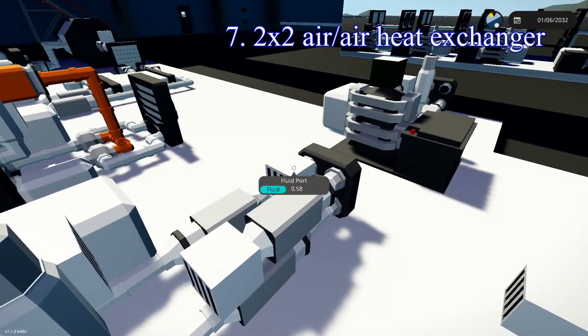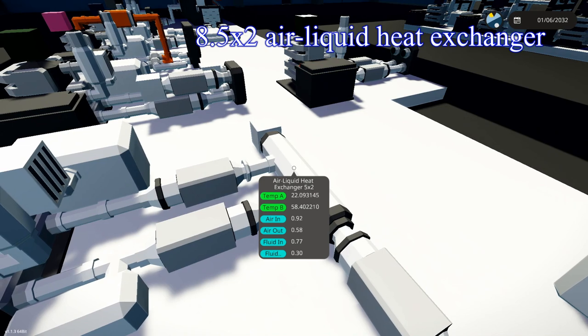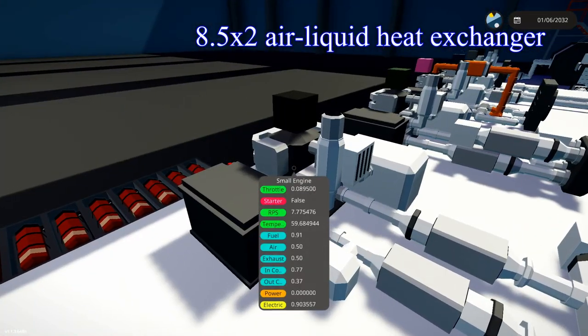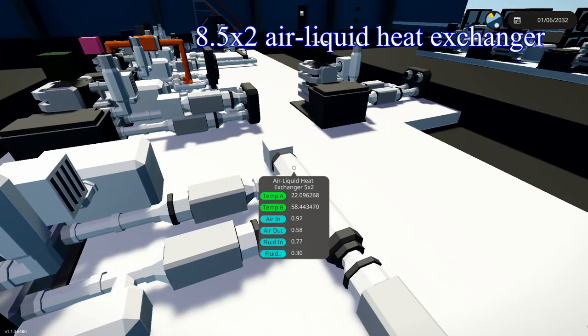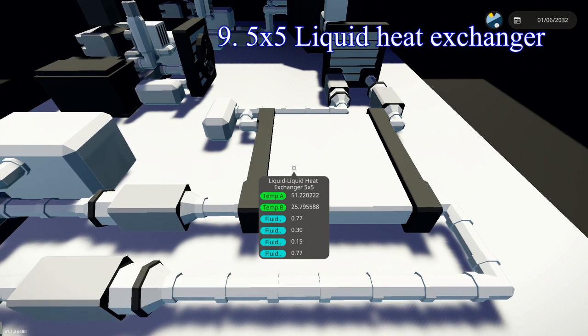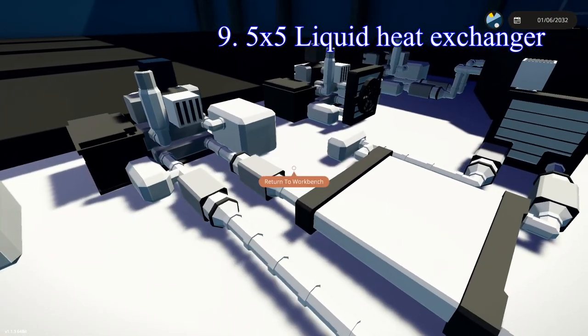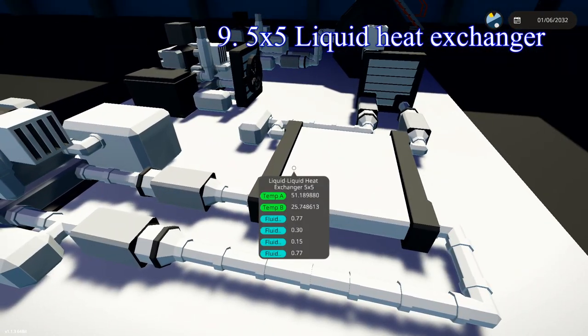It still doesn't do a great job at cooling, which is why it lands in seventh place. In eighth place, the 5x3 air-to-liquid heat exchanger, doing a decent job keeping it around 59 degrees. I'm not sure how well air actually cools things, which is why it lands here in eighth. In ninth place, the large 5x5 liquid heat exchanger with a small 3x3 electric radiator — I had high hopes, but it still doesn't seem to transfer that much heat.